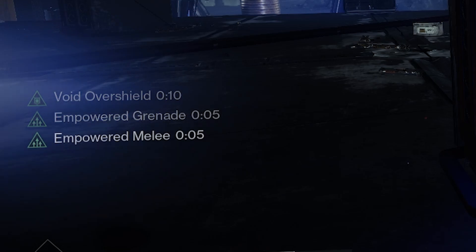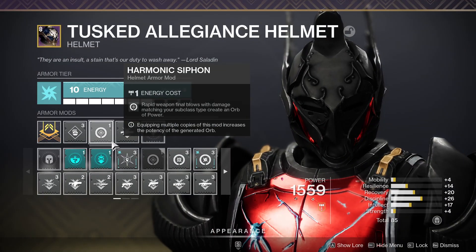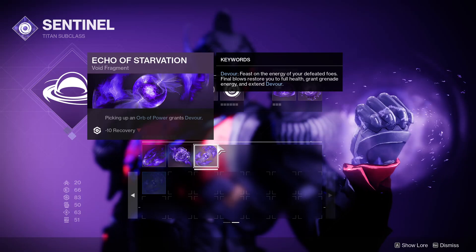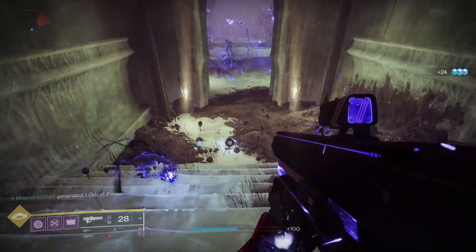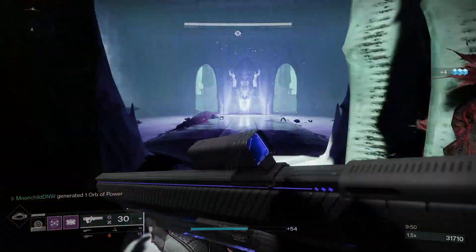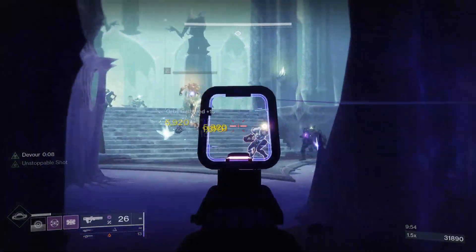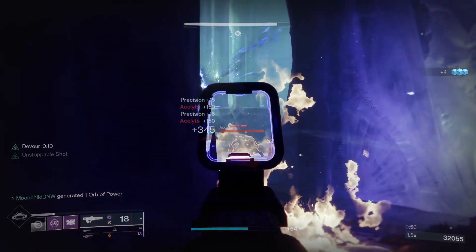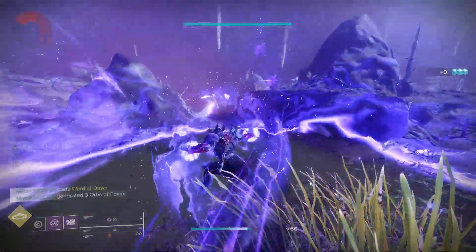That stacks with the empowered buff from Heart of Inmost Light, and to carry on that idea, you want to put on Harmonic Siphon and Echo of Starvation. With those equipped, you're going to spawn an orb of power when Graviton Lance gets a double kill. Picking that up activates Devour, which instantly fills your health and gives you a chunk of grenade energy back for every enemy you put in the ground. That's the best survivability buff in the game — and don't forget, popping your bubble gives you the full charge back too.